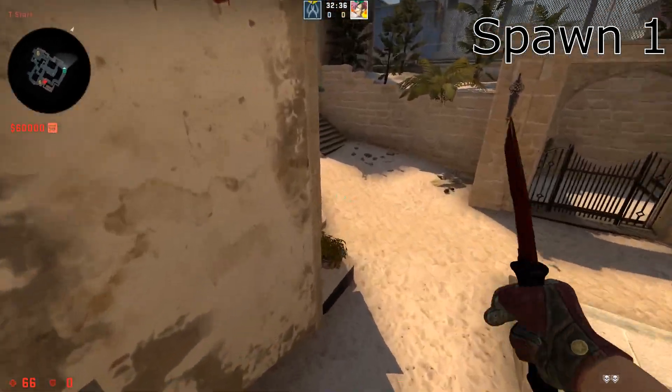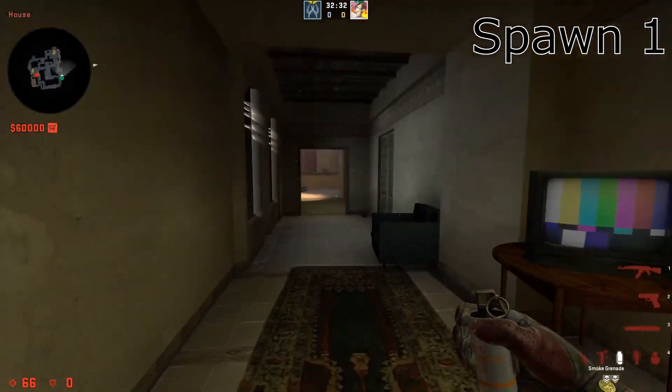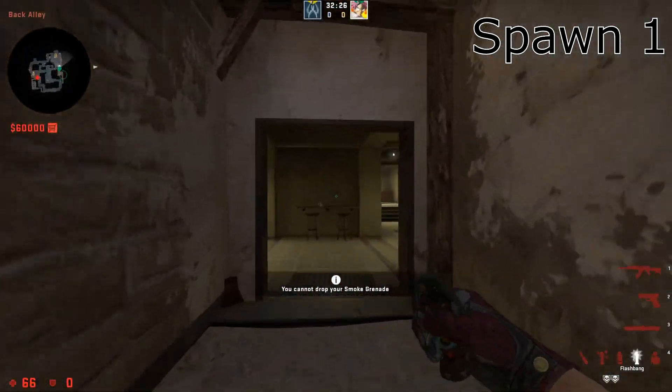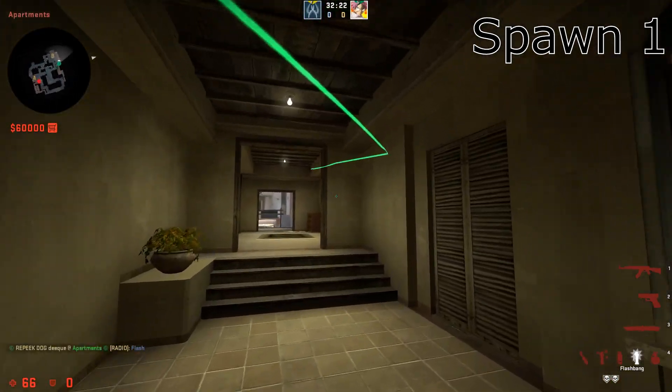The first one who has the best spawn is just going to run as fast as he can through here. Then he's going to take his smoke and drop it right here at the corner. And then he's just going to run full speed towards here. When he gets around here, he just throws a flash into this wall right here.